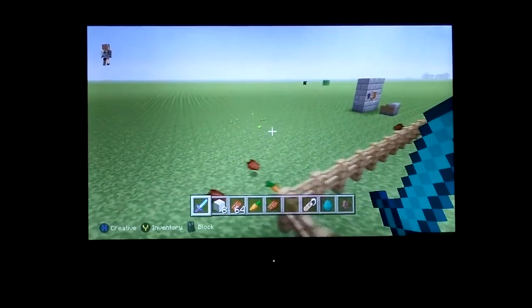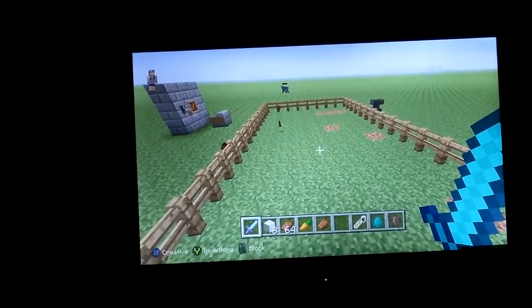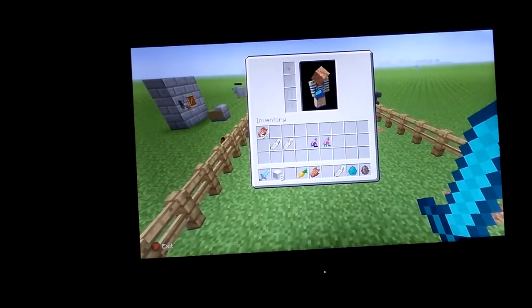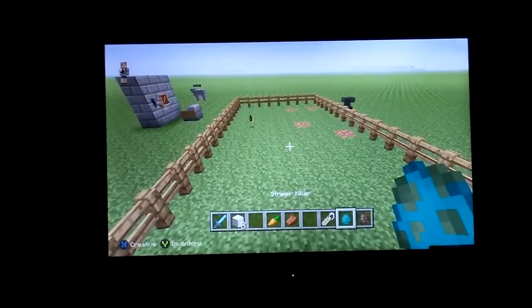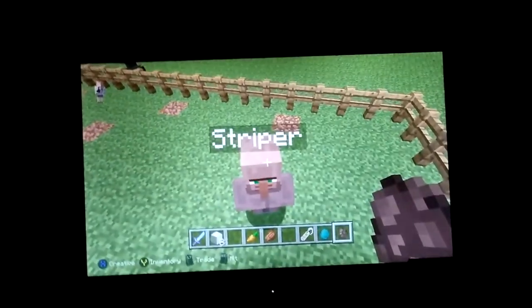Hey guys, Butter Master here, and today I'm going to show you how to make a stripper in Minecraft. All you need is a villager spawn egg, and then you name it 'stripper.' Just put it on the ground — there you go.